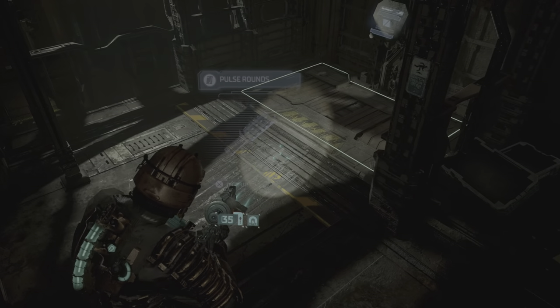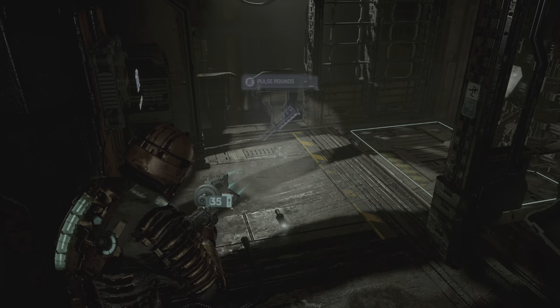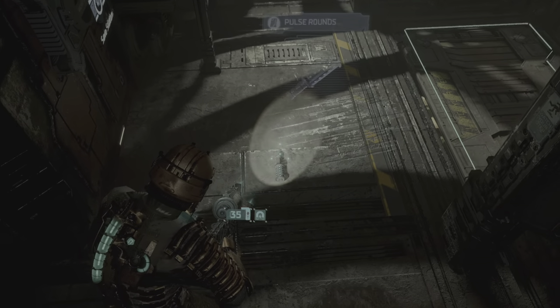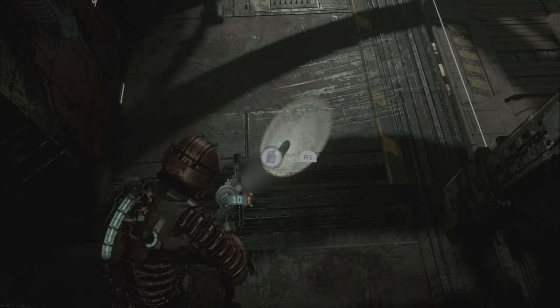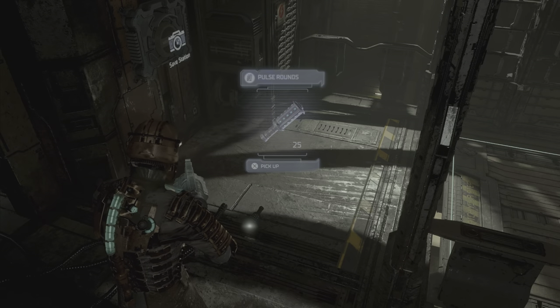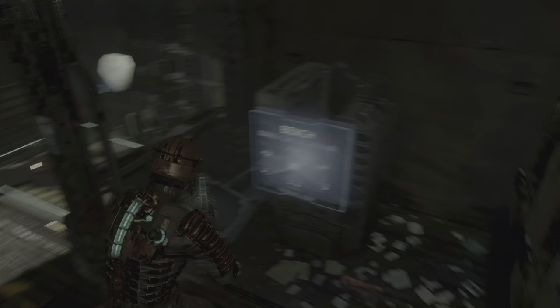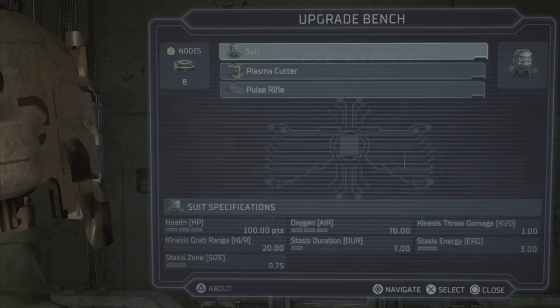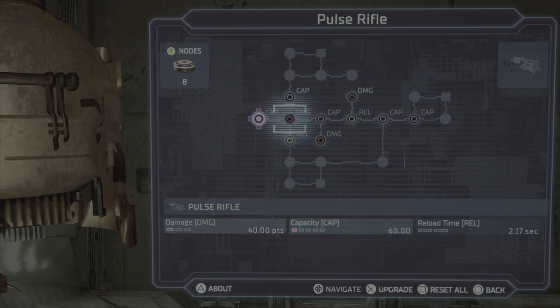What you're going to do with the pulse rifle is aim and use its secondary fire. What that does is launch out those little grenades, but if you press it again it turns those into pulse rounds — so you're converting those grenades into free ammo.